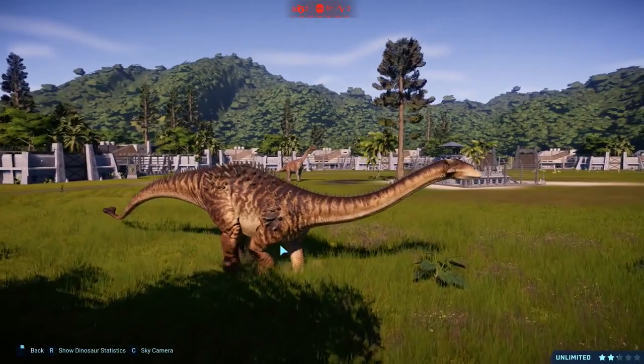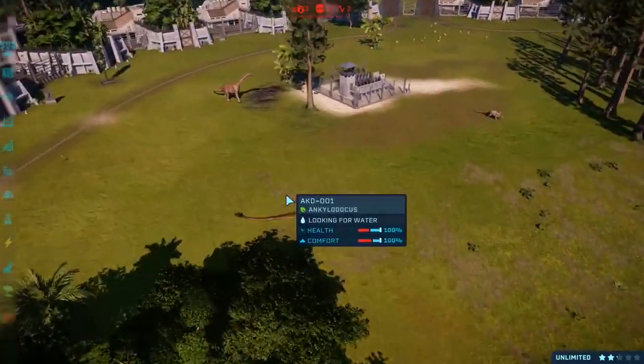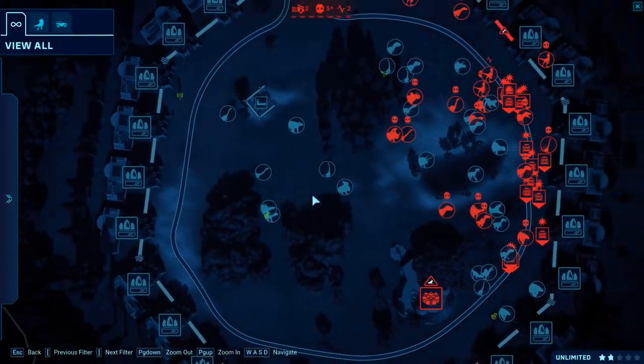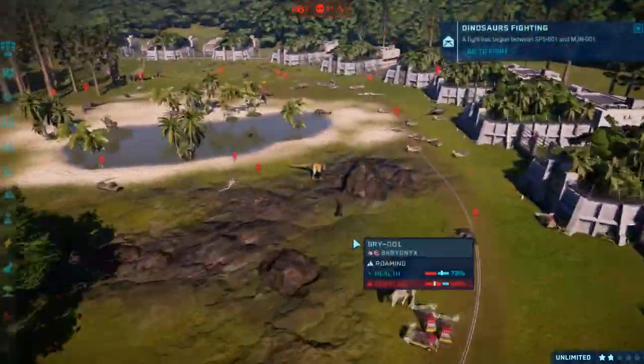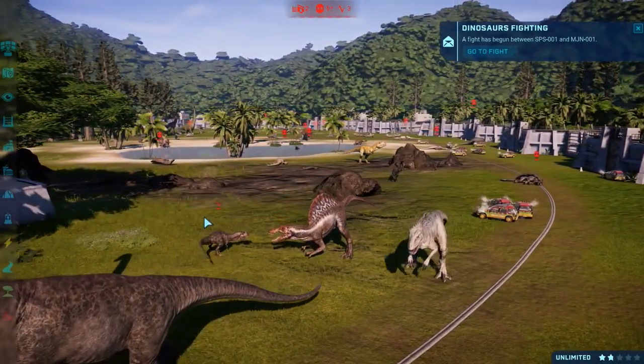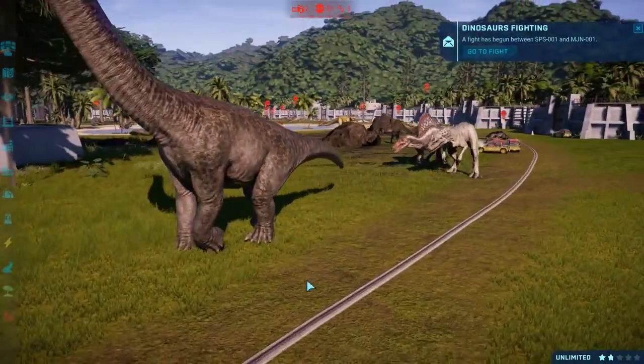That skin is gorgeous — why did I never get this? It's the jungle step skin. We've got Camarasaurus, Nodosaurus — these guys are doing okay because they're quite far away from the absolute chaos which is over here. Indominus — Majungasaurus on low health against the Spinosaurus who's on 100%.